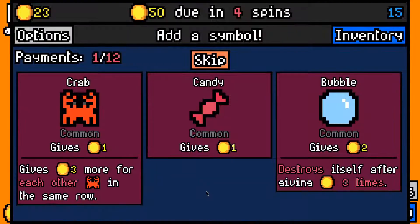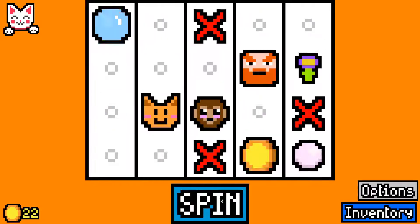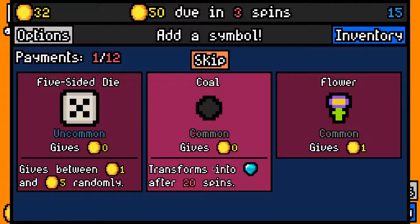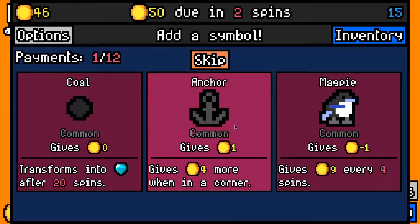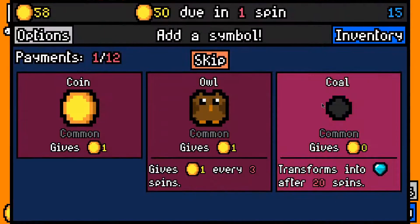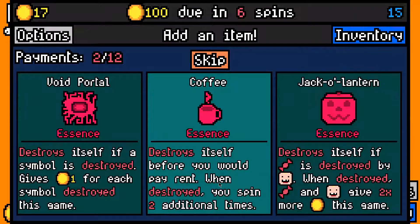I think an essence capsule is fantastic, and here lucky cat is probably the best of those items. We're getting 20 — we don't have a toddler, I'll take a bubble. I think a five-sided dice is probably better but I was very tempted by the coal. I'll take the coal — five-sided dice is just a guaranteed three. I'll take a second coal, and as we saw yesterday, diamonds are fantastic.